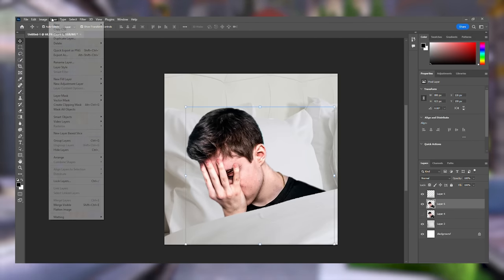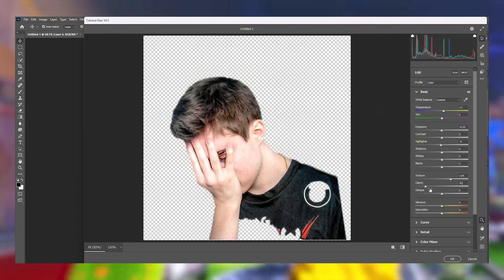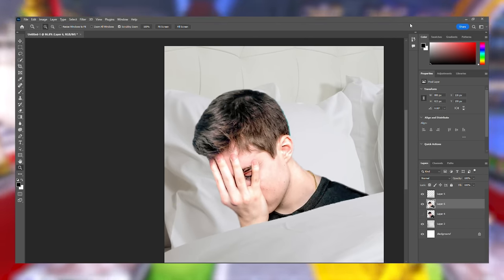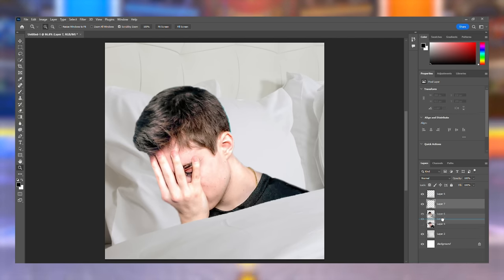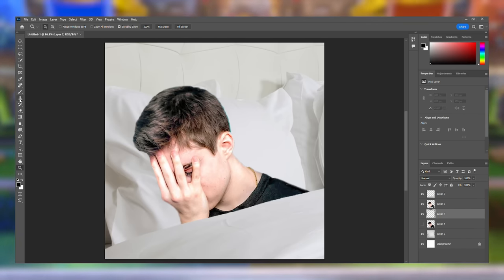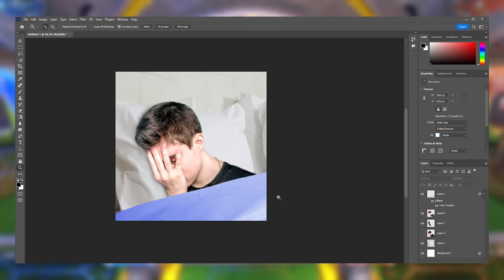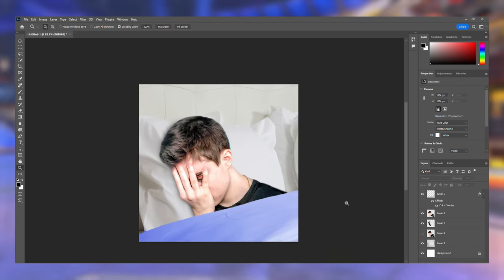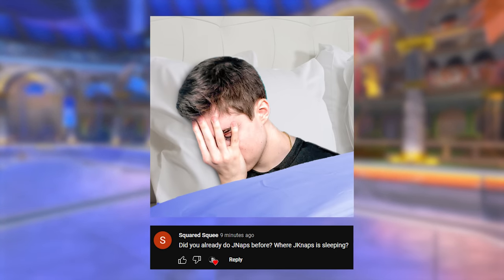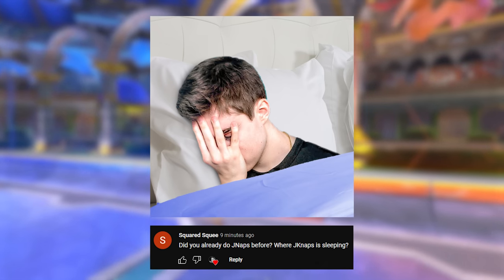Just to get him to match the scene a little bit, I'll mess with the levels. And then one finishing touch — let's add a shadow below his body here, just to add a bit more color. We've got some blue sheets. I think this is perfect — I'm happy with this. This is JNaps. Thank you again to Squared for this recommendation. If you want to drop a comment of your favorite name and meme, I'll try to make it in the next episode. But let's get into the games, hope you guys enjoy.